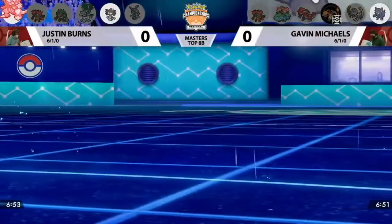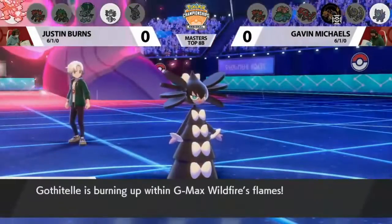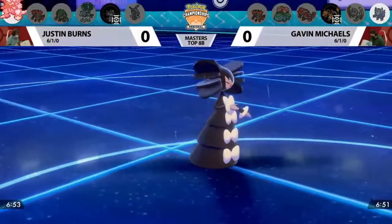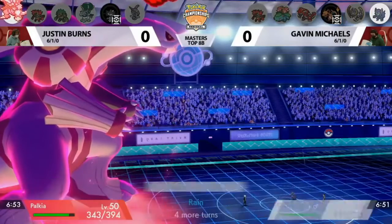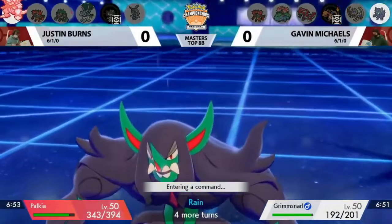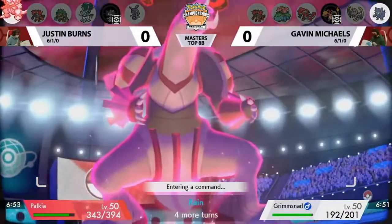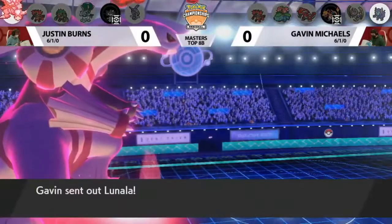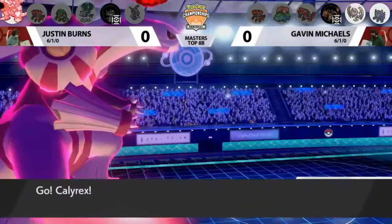I don't think Gavin is surprised at all that Justin did what he did — that's just the trade he decided he needed. He does get that Wildfire down, so Charizard, even though it's back in its Pokeball, is going to continue to put up some damage over the next few turns. Crucially, with Gothitelle down, that's one Pokemon who won't be using Trick Room for the rest of this battle — still something important for Gavin to try to control.